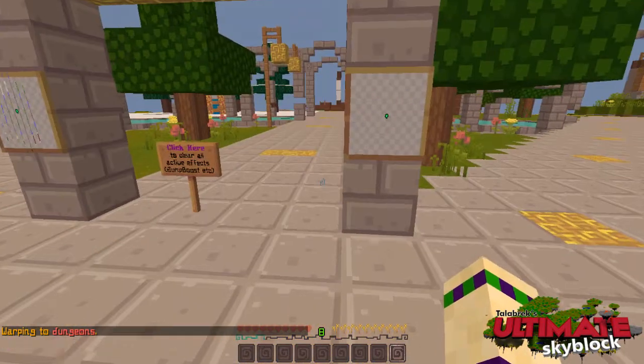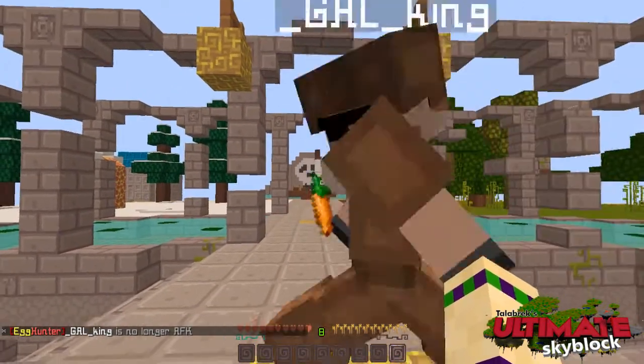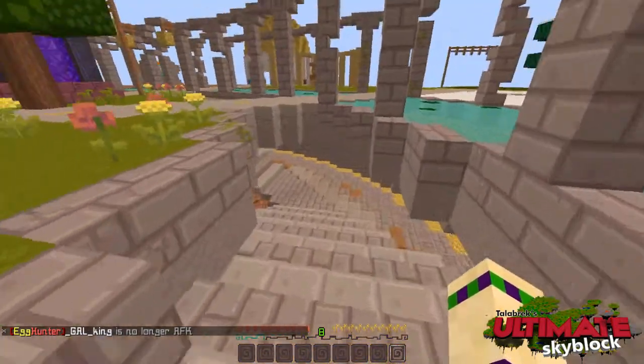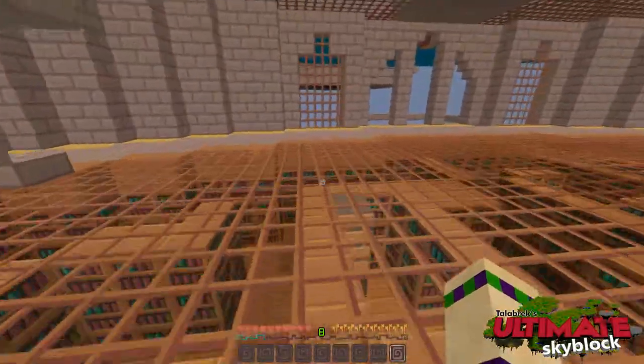Somebody's here already. Okay, so if you just head this way, this will be the next one up ahead there. See the skull? That's the pirate dungeon. But down here is where I am going to go, and that is what we're going to experience — the library dungeon.